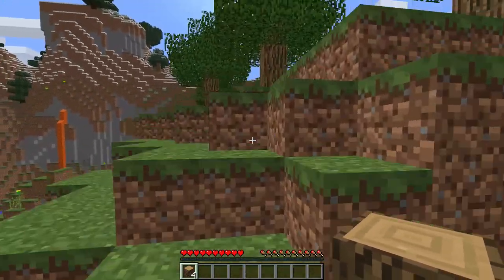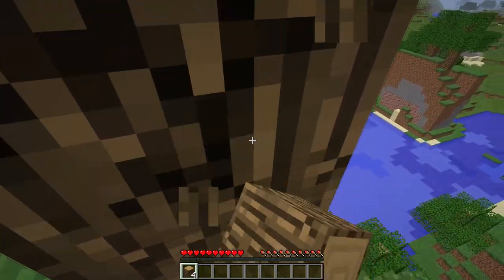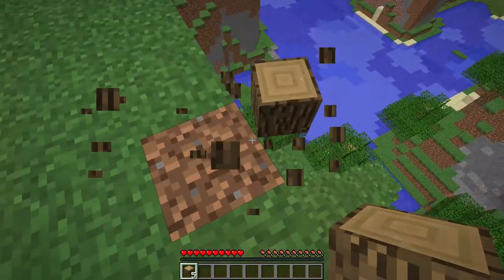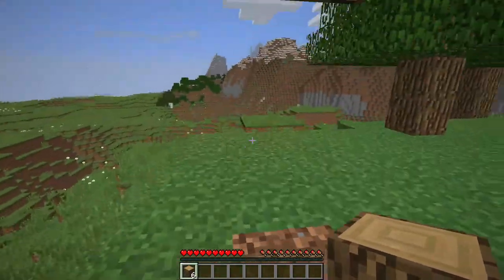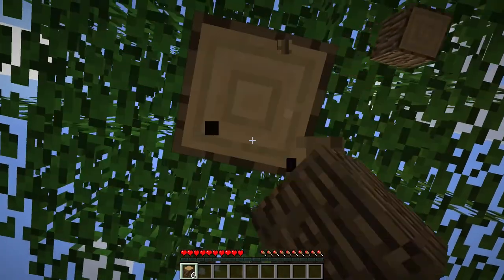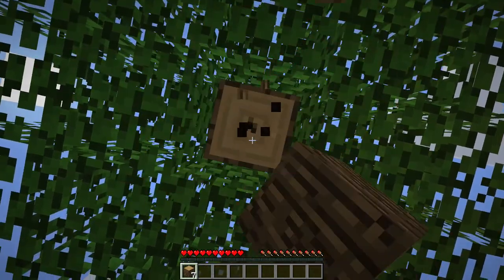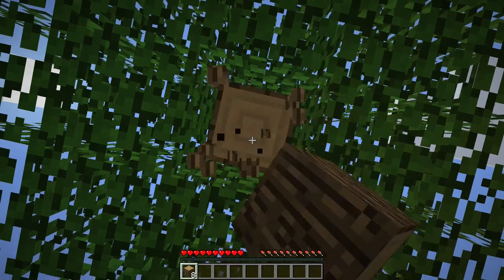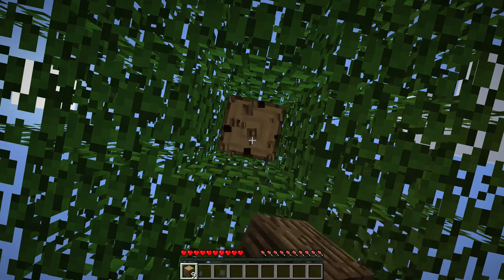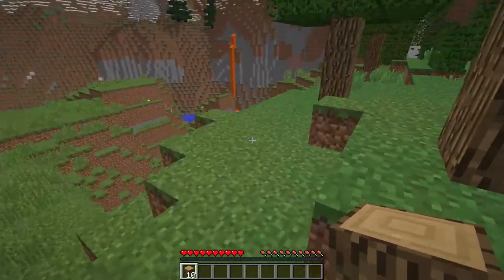So let's just go get one more tree. Make sure none of this wood falls down there. Let's just build all the way up. Let's break this block — oh, why is it glitching like that? Do you guys see that? I don't know why it's glitching like that. I think 10 wood is going to be enough for now.